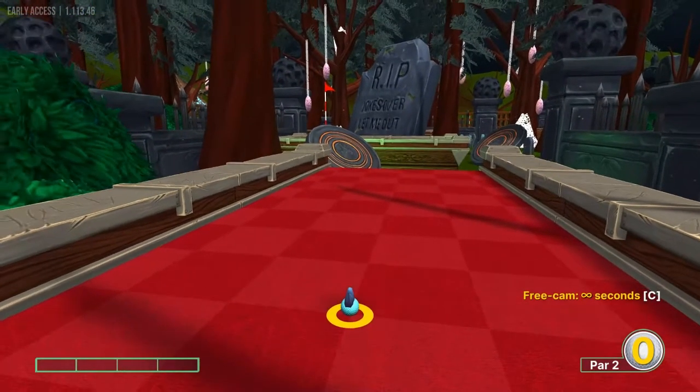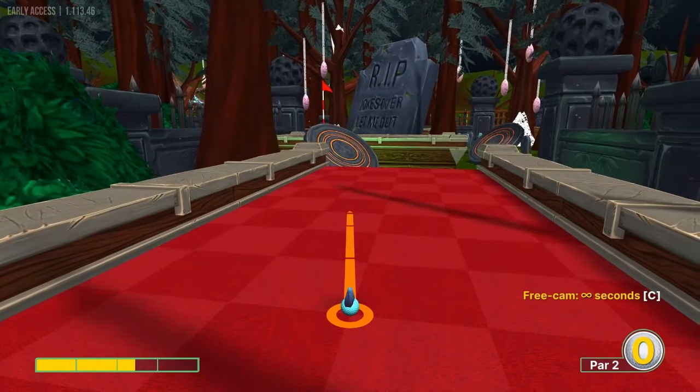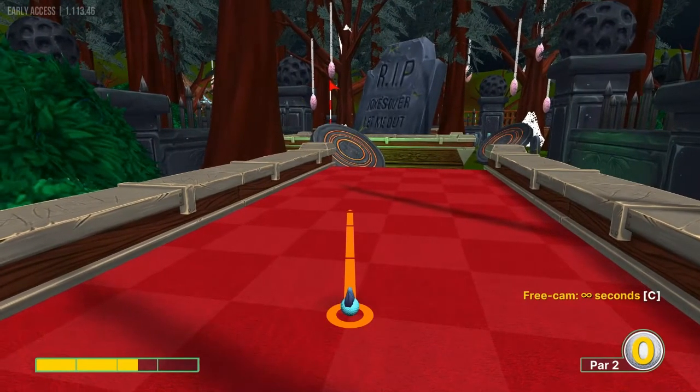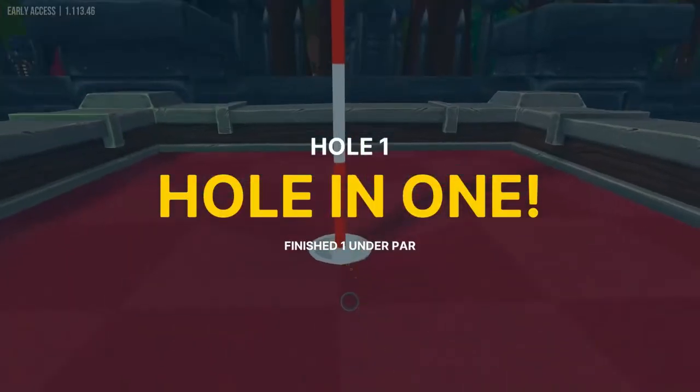Number one: let's go ahead and aim at the center of the left platform at two and a half speed for a hole in one.